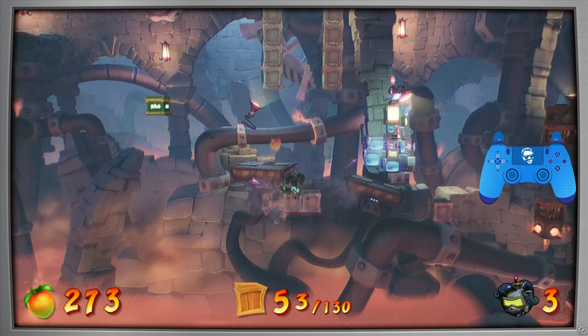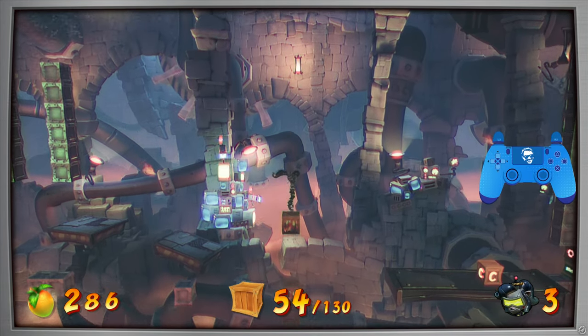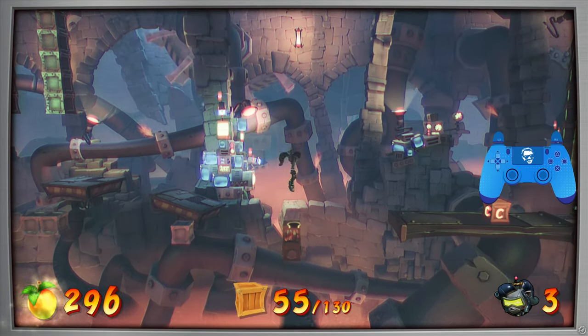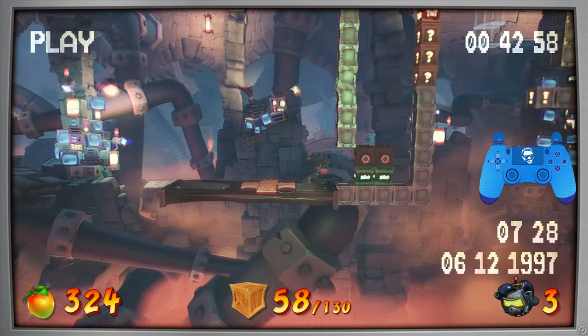Don't forget about the two armored crates here that you can just sort of break by proxy. Do a sliding double jump up here, break this flame crate, bounce on this box five times — it'll give way to this one — bounce on this five times, and then carefully time the breaking of the flame box, and hit this checkpoint.